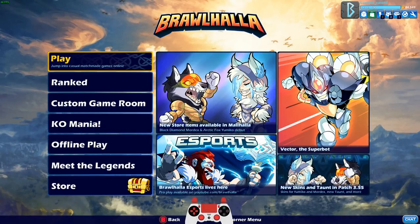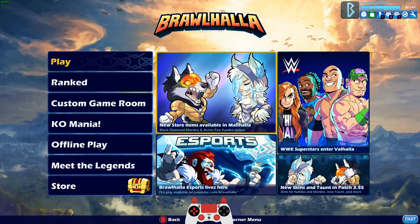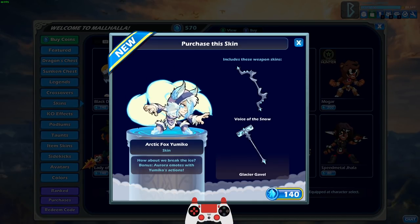How's it going guys, Lucian Sword here playing some Brawlhalla for you today as always. We're gonna be jumping into these new skins that released yesterday. I didn't get the chance to play these skins yet because I was so hyped on the new cannon changes, which are amazing. I've just been loving cannon, but we have Arctic Fox Yumiko here — beautiful new skin. I really like the hammer skin, the Glacier Gavel, and the Voice of the Snow bow is pretty cool.